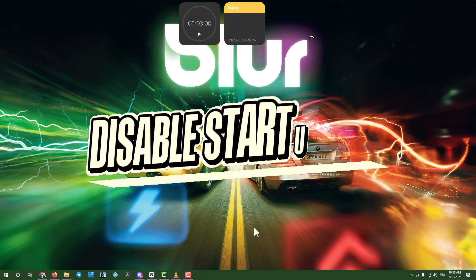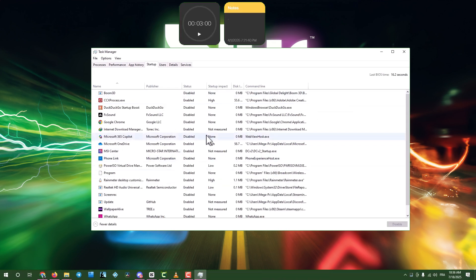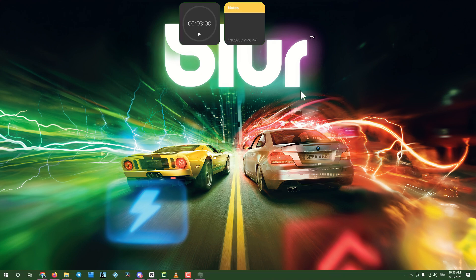Step 7: Disable unnecessary startup apps. Right-click the taskbar, select Task Manager, and go to Startup Apps. Disable apps you don't need at startup, close Task Manager, and restart your computer.